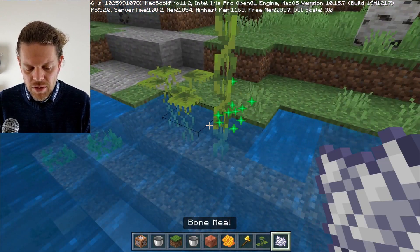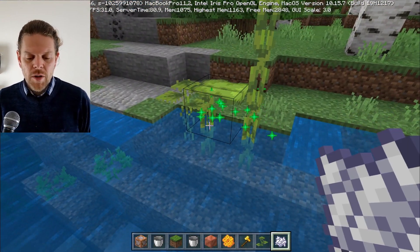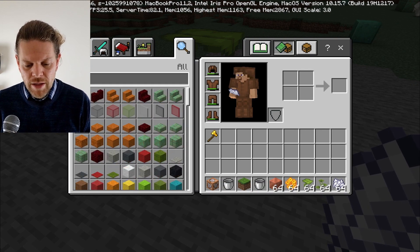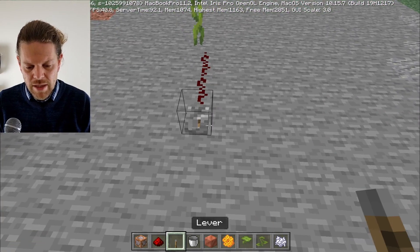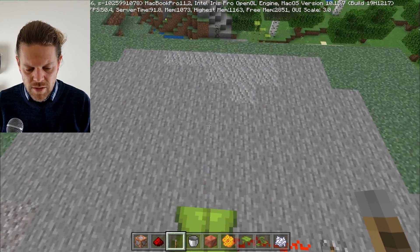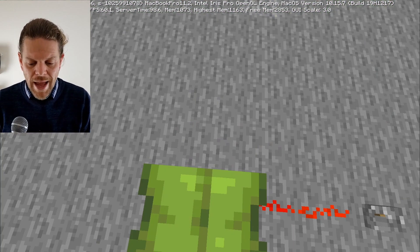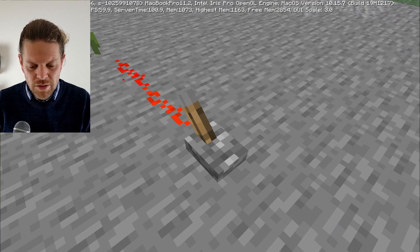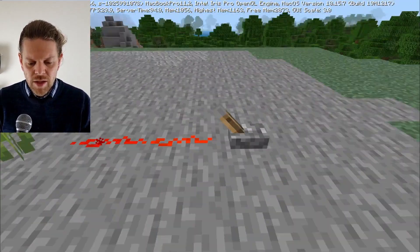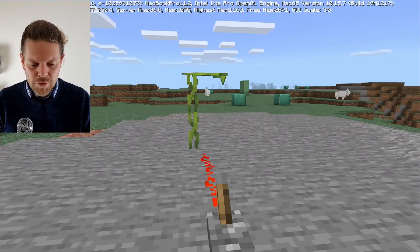These small drip plants are pretty cool — you can plant them in shallow water and moist areas. Using bone meal grows them up really tall into big drip leaves. You can then use redstone to stop the drip leaf from tipping whatever's on top of it off. With a lever and redstone turned on, if you jump on top of the drip leaf, nothing happens — it doesn't drop down. Turn that off and you can see it lowers its leaf and anything on it falls off.